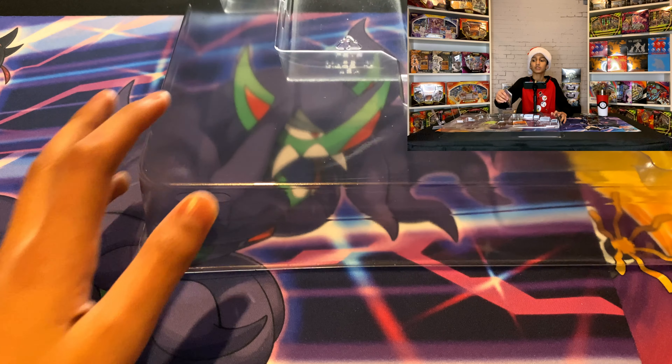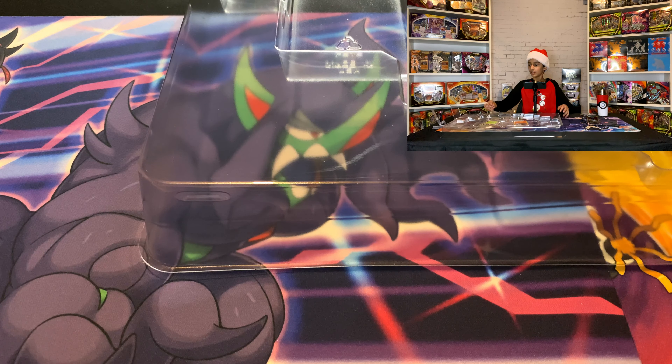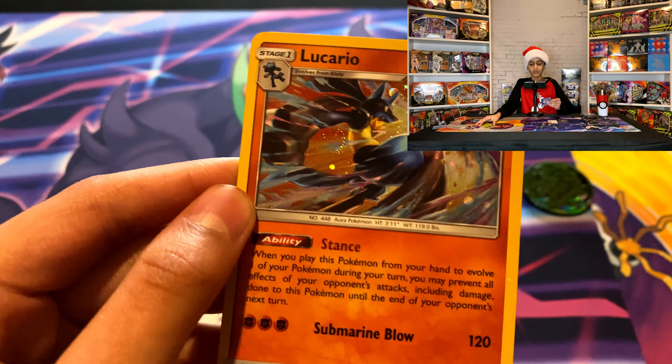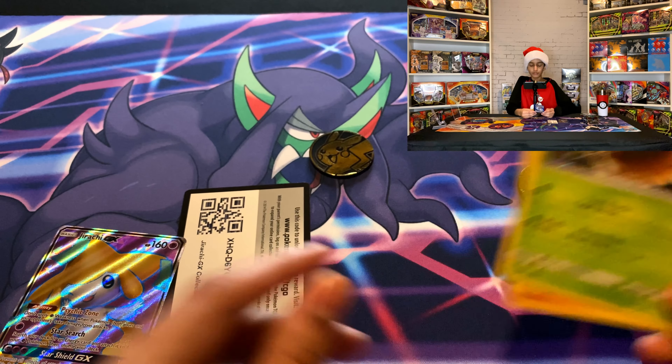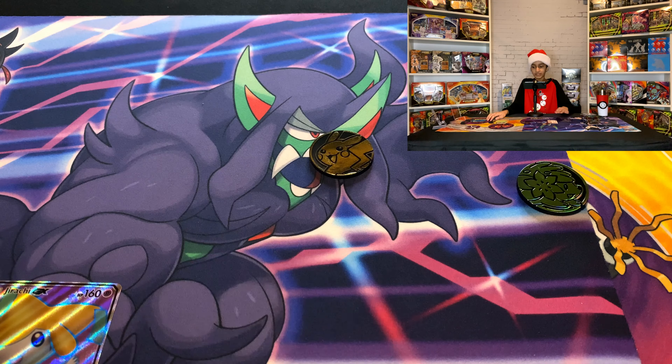Tell your friends about us! Okay, I'll take the promos out here. I've already got the Jirachi out — there's the Jirachi, Pikachu, Snorlax, and then here's the promos. Lucario, man — that's a nice card, looks like an amazing rare but it's not. Lucario is always good. And then the Octillery — look at that! But here, let's get down to business. Oh, I forgot — here's the trainer code. Doesn't this trainer code look a little different?